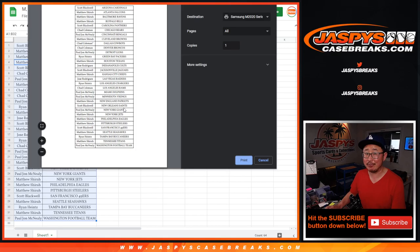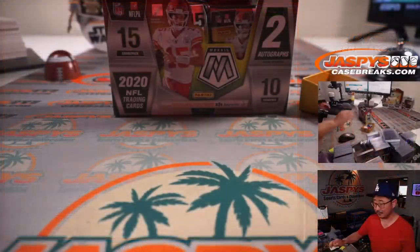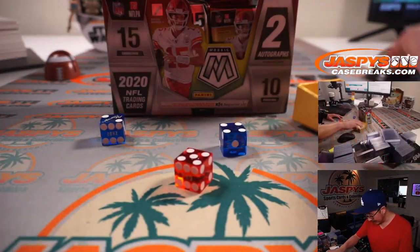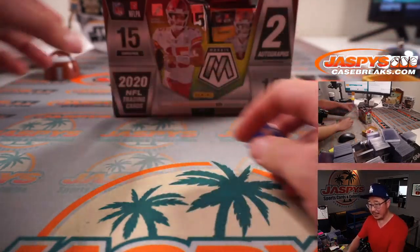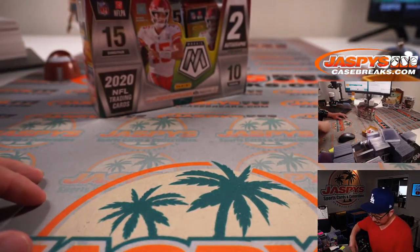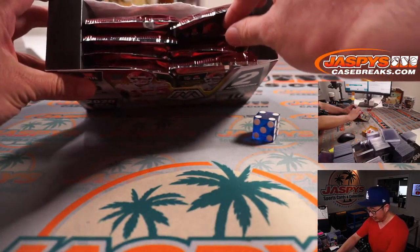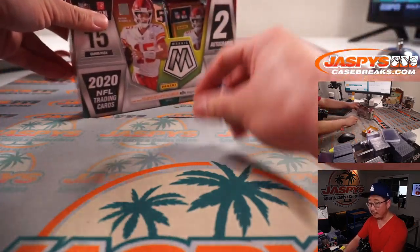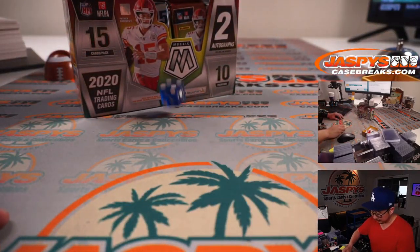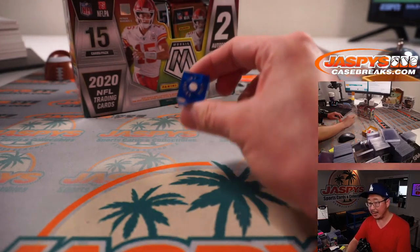To me, everything is almost close to filling. Let's select a die and we'll use that die to select a pack — one, two, three for the left side, four, five, six for the right side. Rolled a four. Then we'll go one through four on the dice roll; if I roll a five or a six, we'll just roll again. And one — first pack.